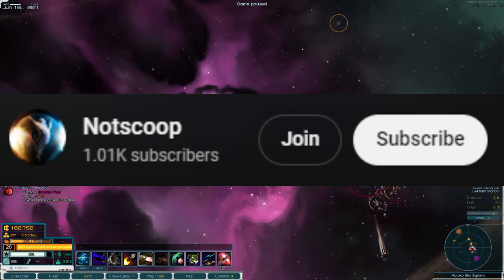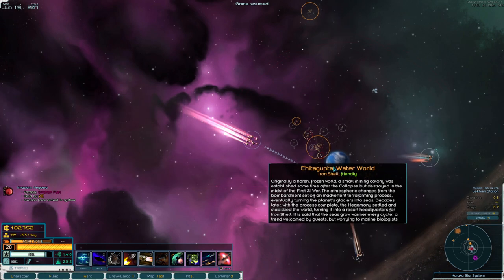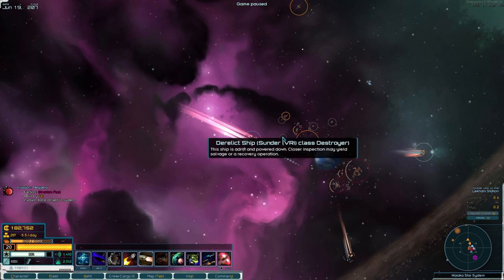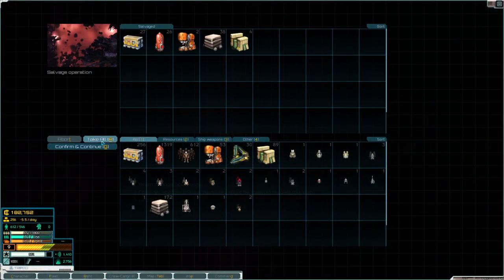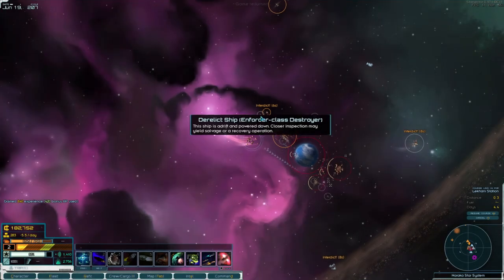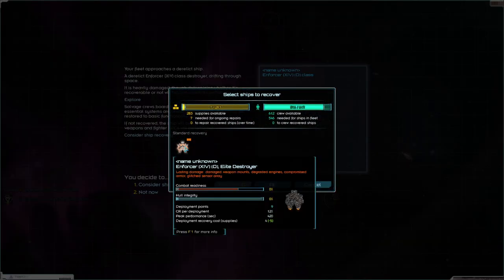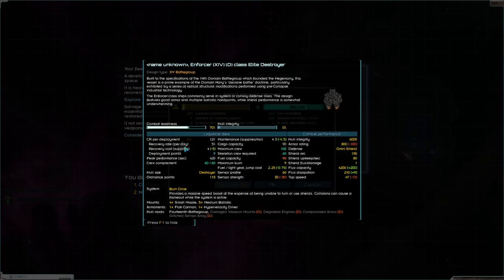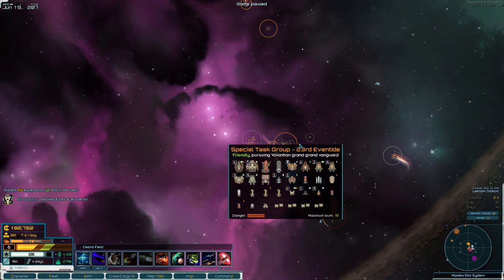That's, uh, friend-shaped. Ships are blowing up everywhere. We'll take the aftermath then — we won't get to fight the battle. But do we want another enforcer? A 14th battle group of enforcers — don't mind if I do, that's a nice ship.